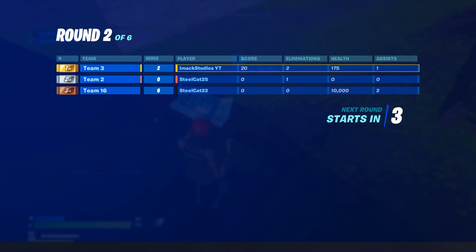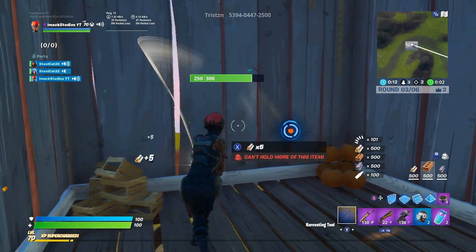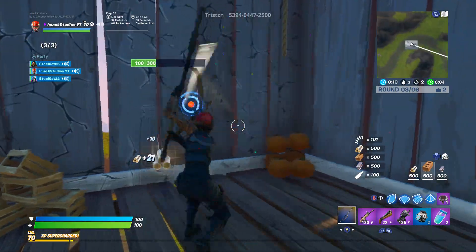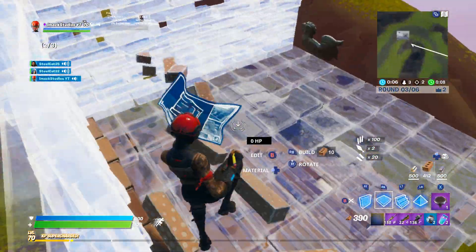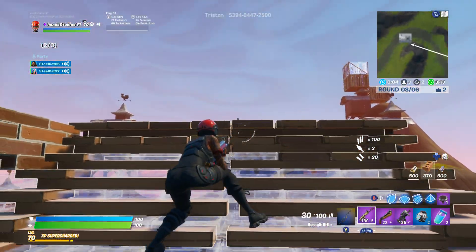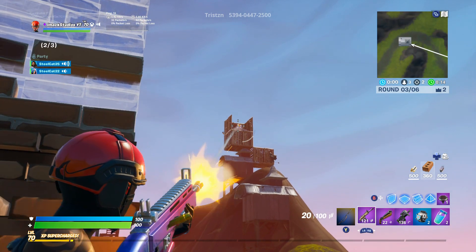Once you've done that, go into the game and complete the three harm challenges. If you do all that and your Epic Games and Square Enix account is properly linked, you will get the brand new Hulk Smasher pickaxe for free in Fortnite. It's literally that simple, guys, and these pickaxes are so dope.